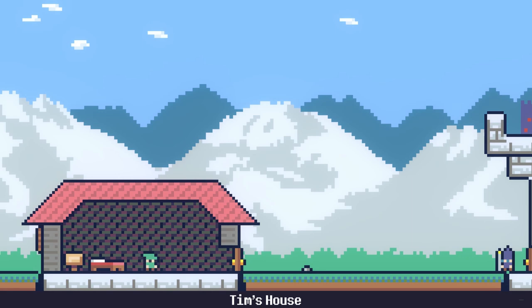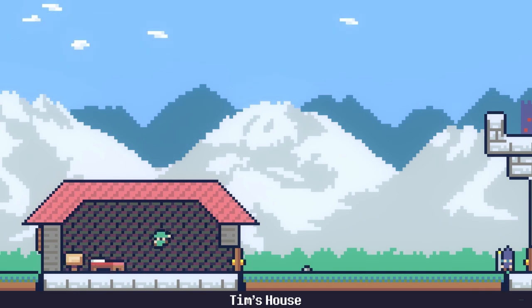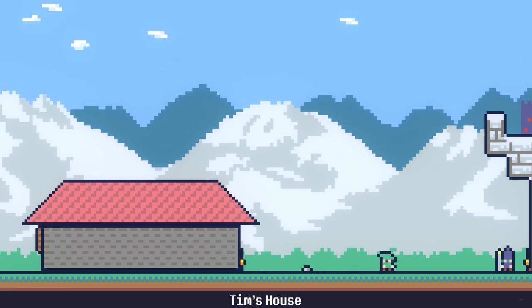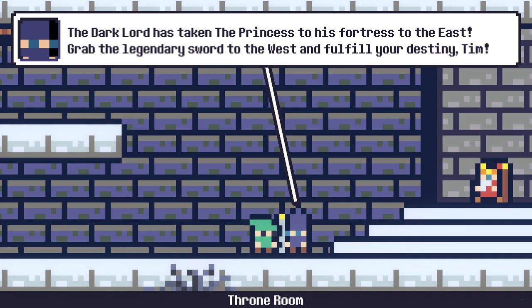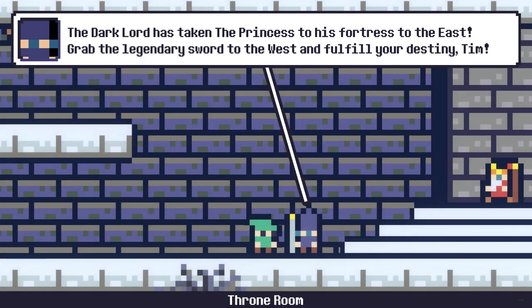Loving the graphics so far — very much similar to Stardew with these green pixels, pretty nice. We're playing with a gamepad, which is supported and recommended. We're using an Xbox One controller. A is to jump at least, and that's the only thing we know at the moment. The king is waiting for us — the dark lord has taken the princess to his fortress in the east, and we need to grab the legendary sword to the west.